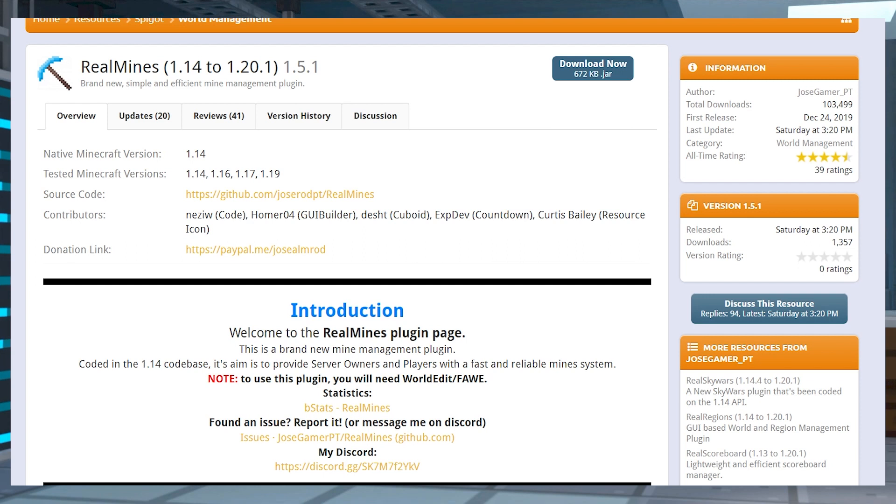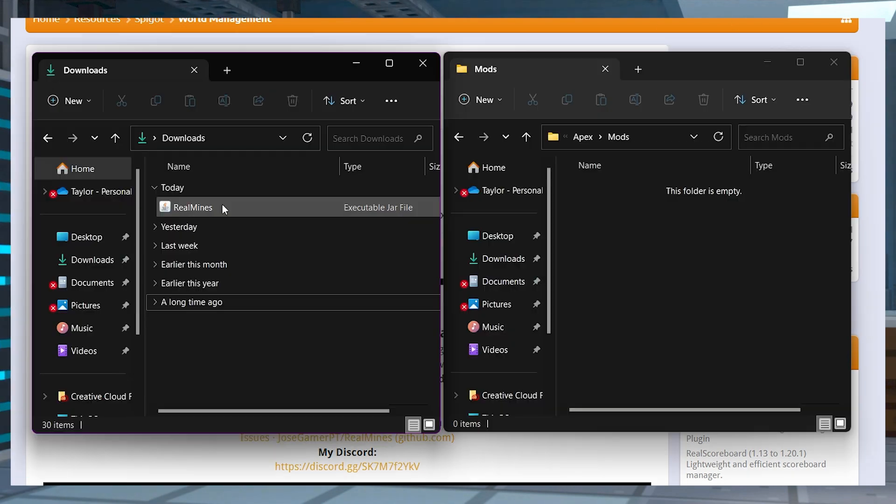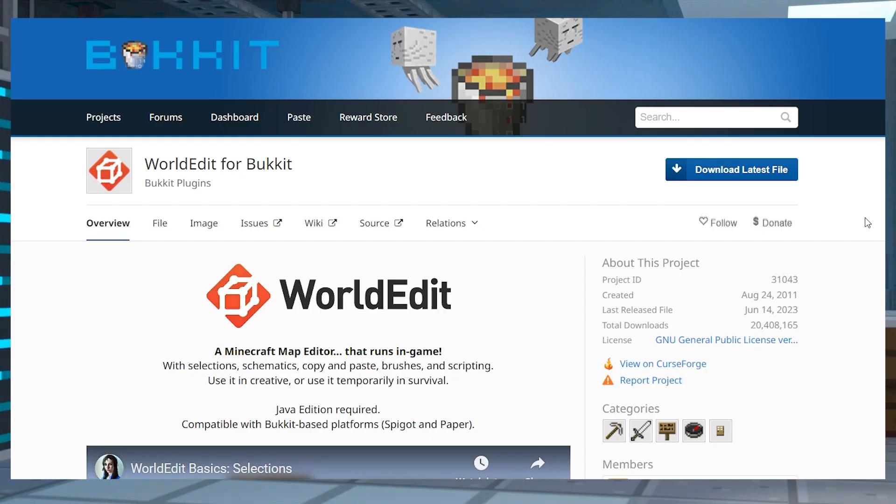To start the download process, head to the RealMines page on Spigot and press Download Now in the top right corner. Save this file somewhere easily accessible on your computer, and then do the same thing for the WorldEdit dependency plugin.